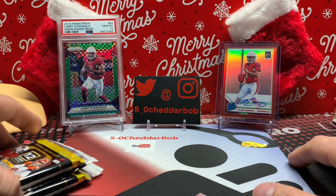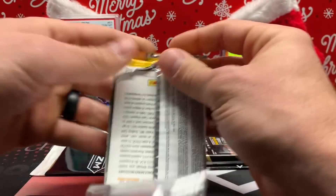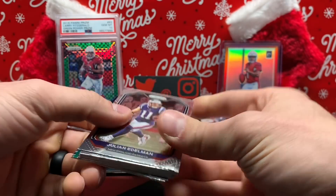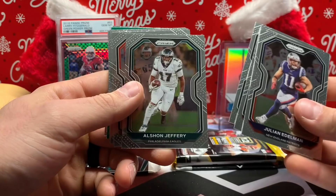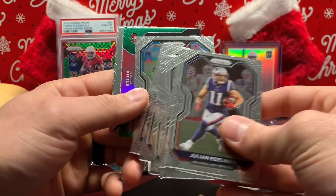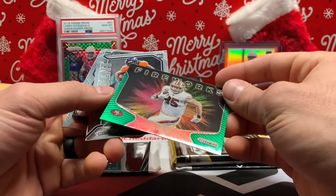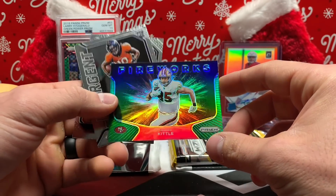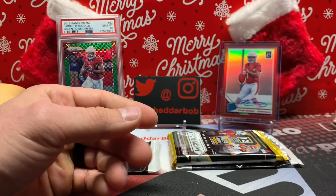Let's do the Prism cello packs — that's the 12-card pack and then the red, white, and blue parallel pack for Prism cello packs this year. Edelman, Stills, Joe Namath, Jeffrey, Chris Jones, Ryan Kerrigan, Anthony Barr, Jalen Ramsey, Curtis Samuel. Our green parallel is going to be George Kittle Fireworks — these look really good, I wish these were more rare. Jerry Jeudy rookie and Jalen Johnson rookie card. Not too shabby.